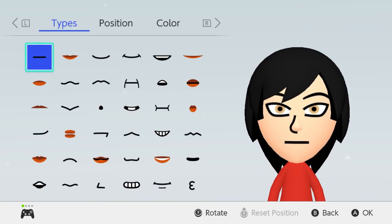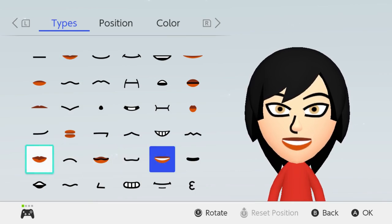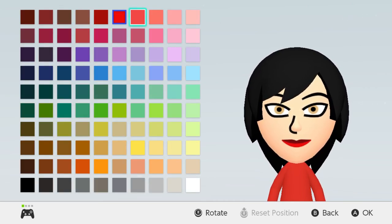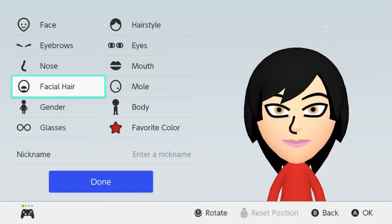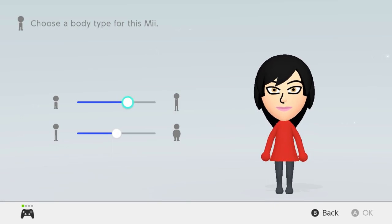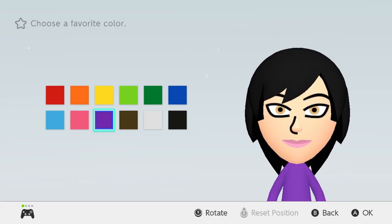For her mouth we're going to want to give her one that has lipstick — probably go with this one, the other ones look weird. What sort of color — like a hot pink. I think this one works. No mole. Her height — she's sort of tall, just go like that. She's pretty skinny. Favorite color purple. Name: Merlin. There we go, there is Merlin.